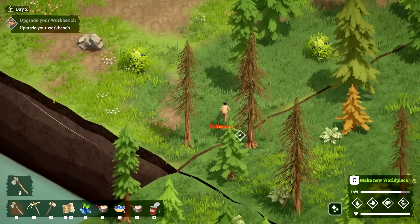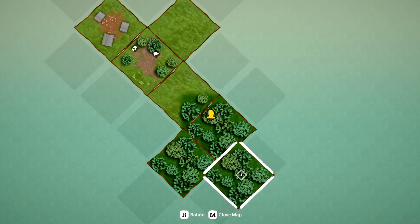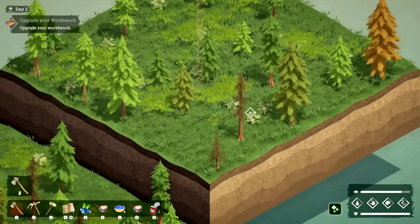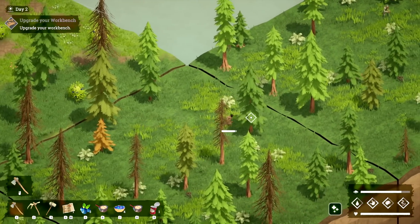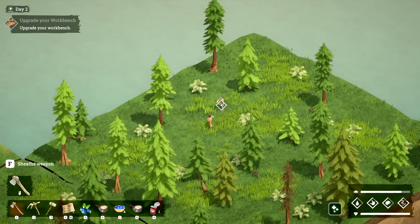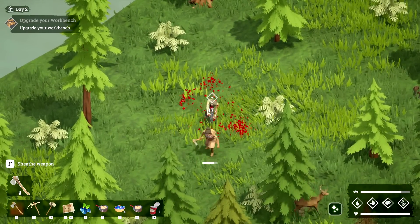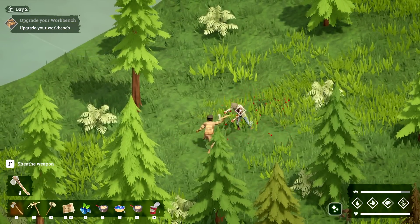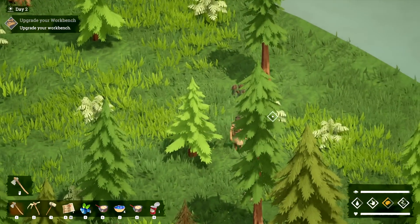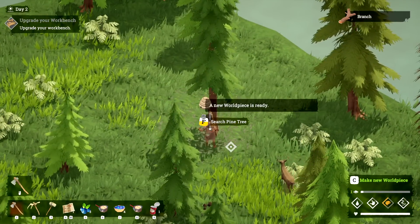It looks like we might have to put another tile down to get another beehive. Can I afford it? Yes. We'll make it go here. There's another hive in there somewhere. There's one here — we can get that and upgrade the workbench. Let's move up a little closer. That actually worked out really good. My mental state's not great but probably because I'm going after bees and doing crazy stuff. New world piece is ready — fantastic.